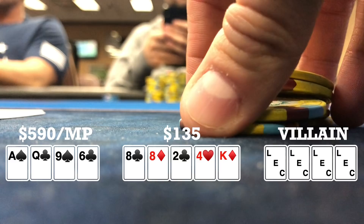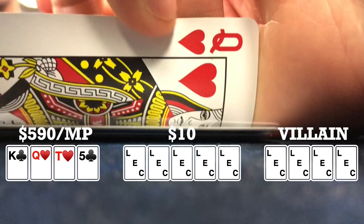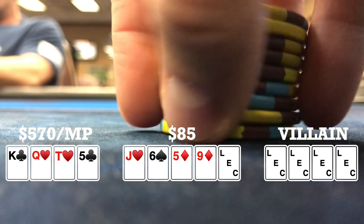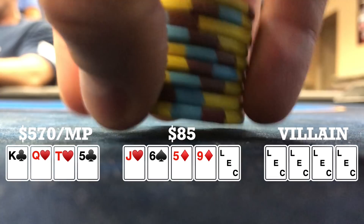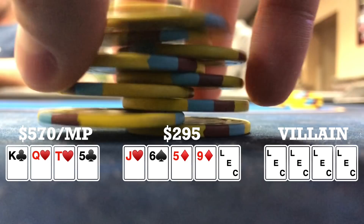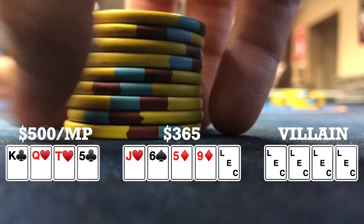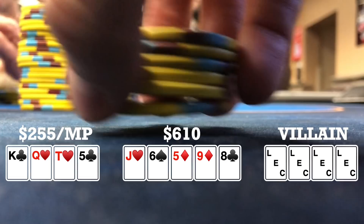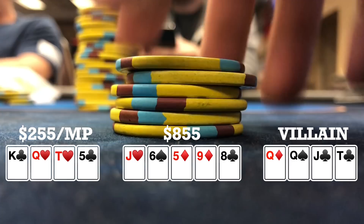Here I look down at king, queen, ten, five, double suited in middle position. Player to my right opens to $20. I call and there are two other callers, so we're going four ways to a flop. Flop comes jack, six, five, rainbow — action checks through. Turn brings a nine of diamonds, bringing in the backdoor flush draw. When it checks to me, I check. Late position player bets $70 and the other two players call. With just a straight draw, it's preferred that all your outs be clean — obviously not the case here — but with three players in, based on the odds, I also call. River brings one of the clean outs for my straight, the eight of clubs. When it checks to me, I bet $245. The late position player thinks and calls; everyone else folds. I show my hand and he shows queen, queen, jack, ten for the chop.